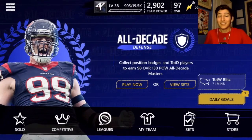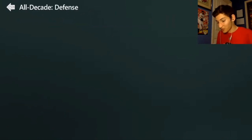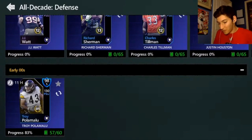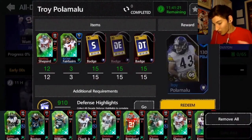Hey, what's up guys, welcome back to the channel. Today we are claiming 98 overall Troy Polamalu. We just finished the set off — got a couple last things we have to put in. Hop on over to All-Decade Defense, scroll down to the Early 2000s Master, and we've got 98 overall Troy Polamalu to claim.